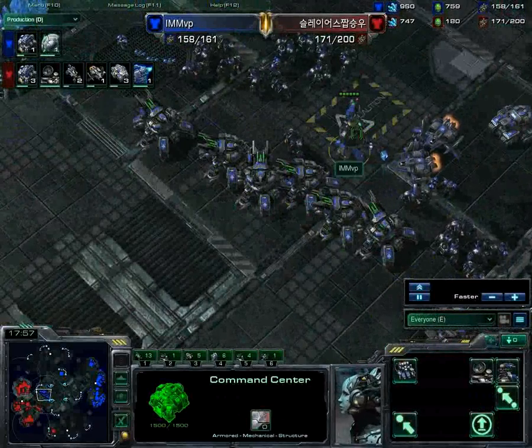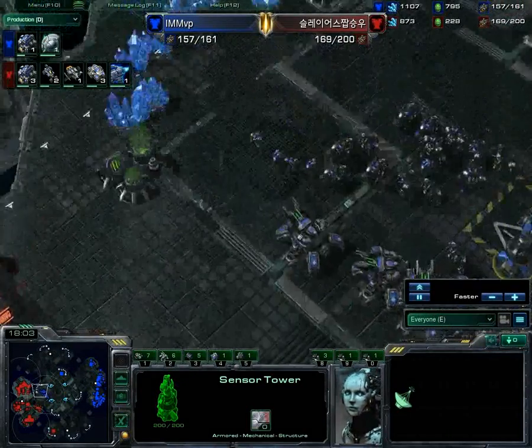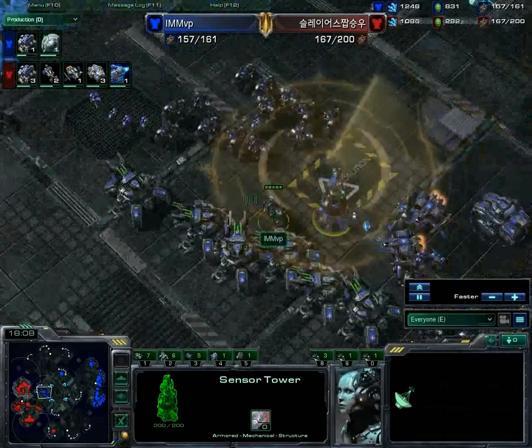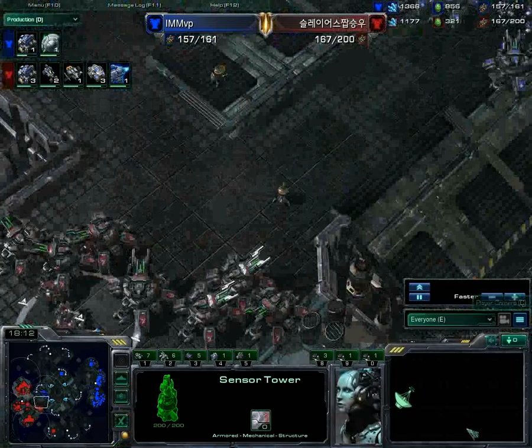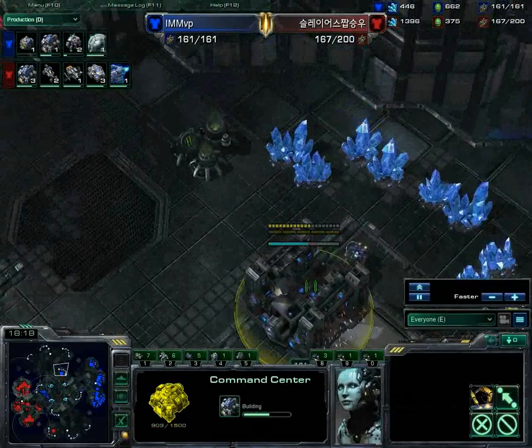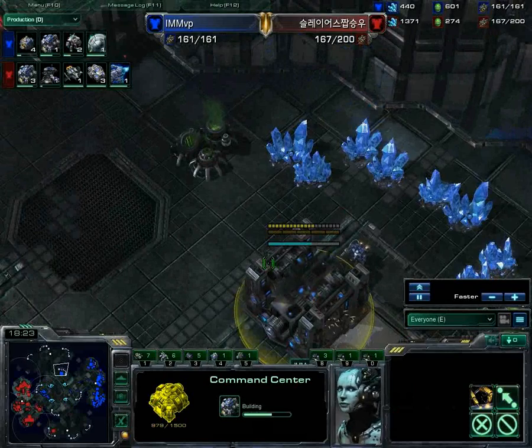Now this is brilliant — this is an offensive sensor tower, and I don't mean that it is saying rude things about your mother. What I mean is it is right in this forward position, which means he is going to spot anything that MMA tries to get past him. This allows him to expand to this location very nicely — that is a good location to expand to.